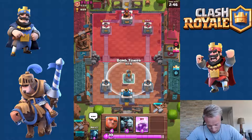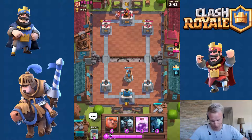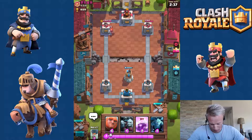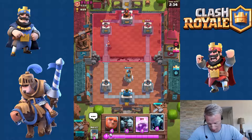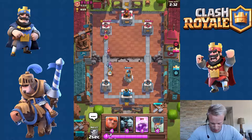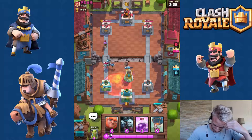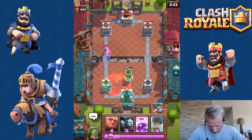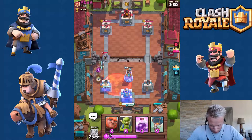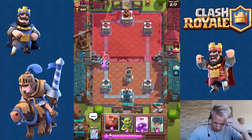Let's start out. We're gonna put a bomb tower down there to begin with. He's having a valk here, I'll counter that with some minions here in a second. Musketeer — he's got a poison, dammit. That's a good card; I haven't been using that much, I think I have a level 2 or something, but I haven't really been using that one.